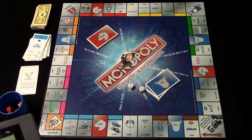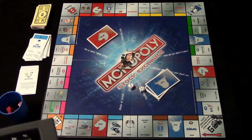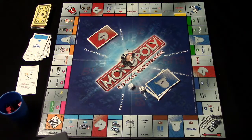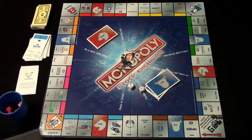Outside of your turn, you also have options: you can sell utilities or railroads back to the bank, make trades, bid on items, and collect rent for any stores or utilities you own.